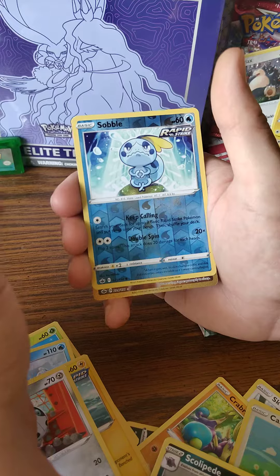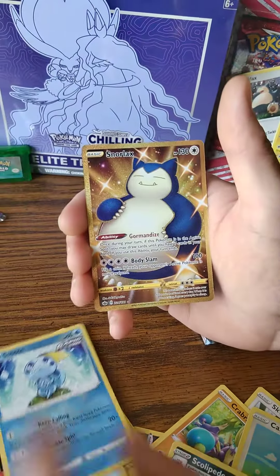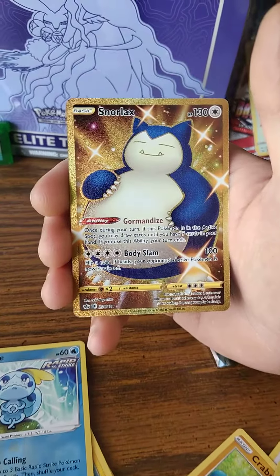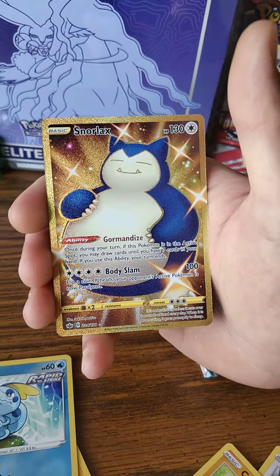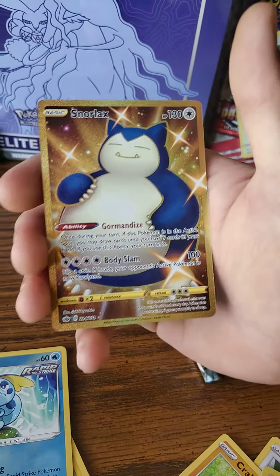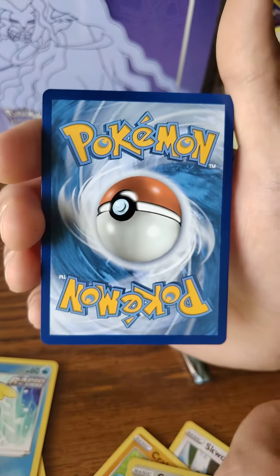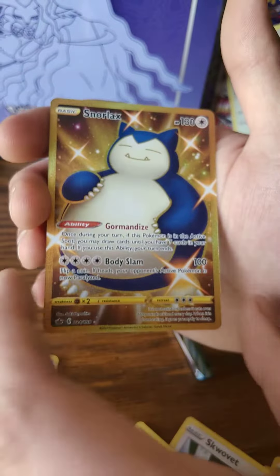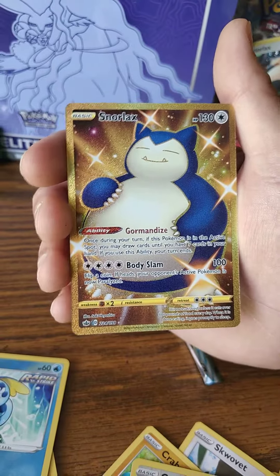This could be nice — it's a gold card, I think. Holy shit. A golden Snorlax! Holy cow. Look at that, that is really, really awesome. I am super happy about that pull right there. Very nice, very beautiful. What a pretty card. Not a super valuable card, but man, what a cool pull.